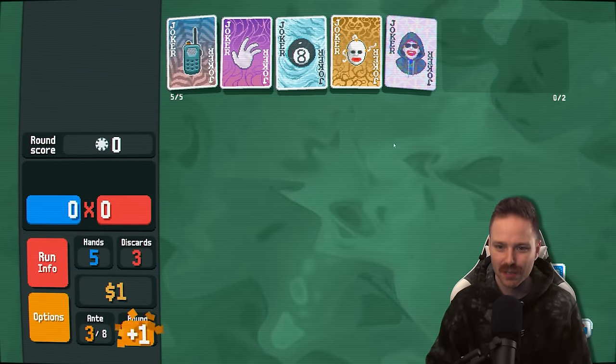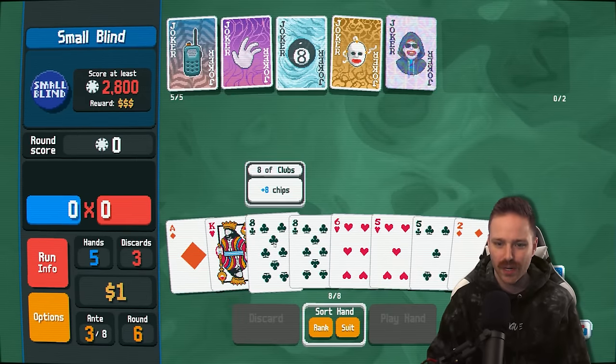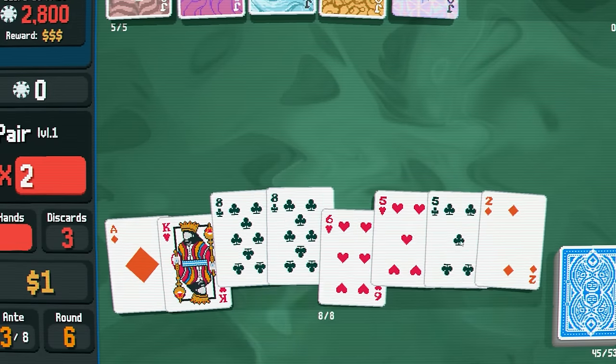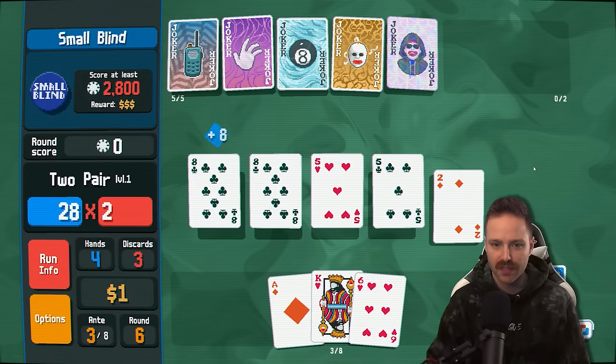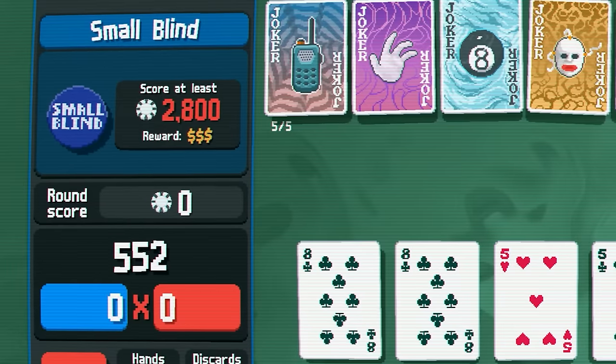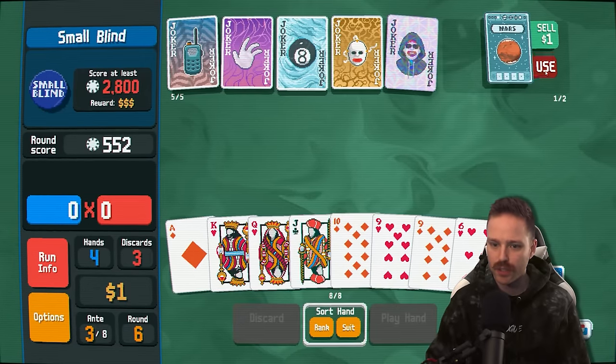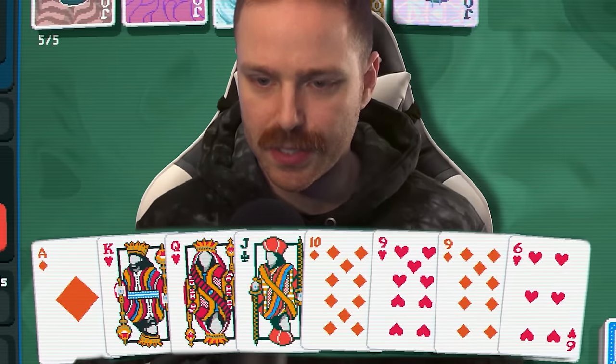Got to get 2,800 for this small blind. There's two eights for our eight ball if I want to go for that. Let's do it. Take note that this is a two pair, so the next time we do a two pair, we'll get that times three mult. We got a Mars card — four of a kind level up. And look at this: ten, jack, queen, king, ace. That might just go ahead and finish it.